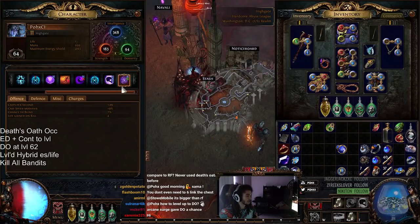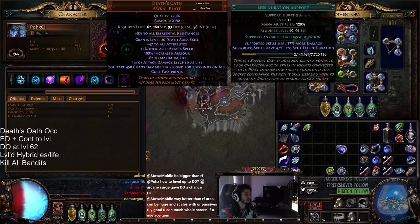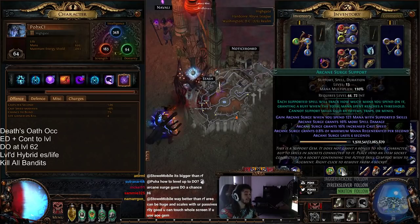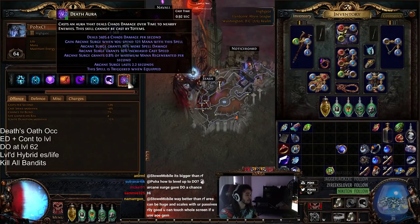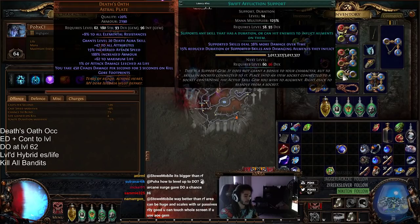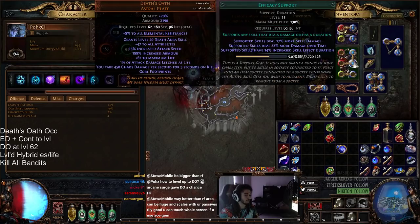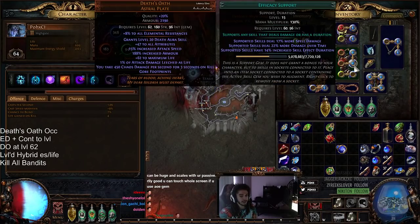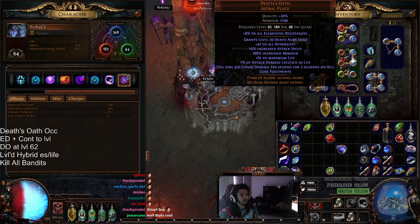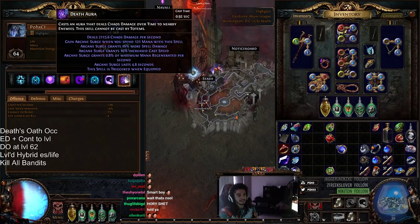Using something like Less Duration is not going to work, and using something like Swift Affliction is not going to work — the reason why is you need to have a Duration tag, because they're tagged Duration. If you use Arcane Surge, which has a Duration tag on it, it forces your Death's Oath to acquire the Duration tag, which allows it to scale off of Duration-based support gems like Less Duration and Swift Affliction. That is why you need specific colors on your Death's Oath. Ideally you'd want blue, blue, blue, green, green, red. Play around with whatever you can get — I wouldn't recommend playing Death's Oath unless you can get four off-colors minimum, because each gem is essentially a multiplier and you're trying to scale a flat amount of damage.